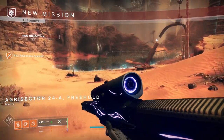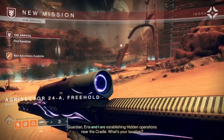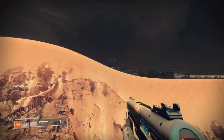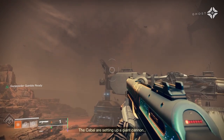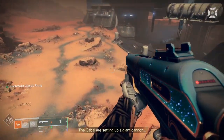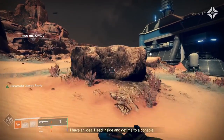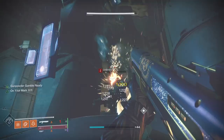Ghost and I touched down on Mars, since it mysteriously reappeared from the Destiny content vault. The plan? Become a bullet on board the H.R. Geiger craft. We doomslay our way on board without much issue.